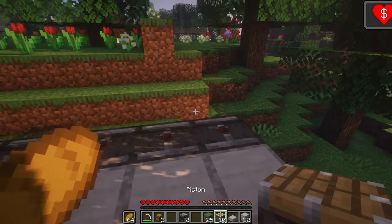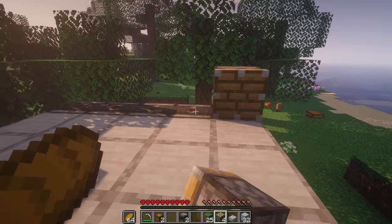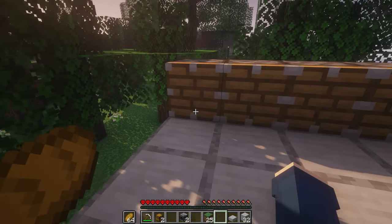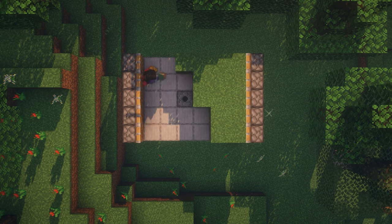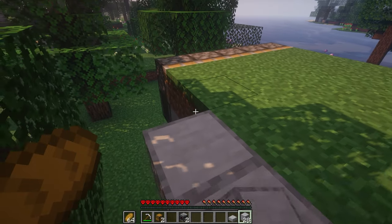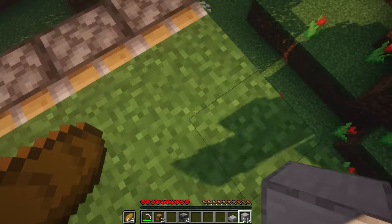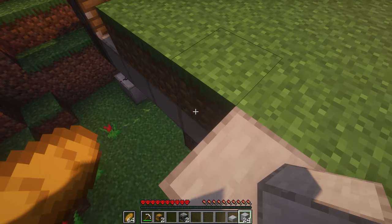Then, place pistons facing towards you on top of the observers, and then fill in the area with grass. Then place 6 building blocks on the backside of the farm, and then 5 building blocks on the front, skipping the block with the note block below it, right there.